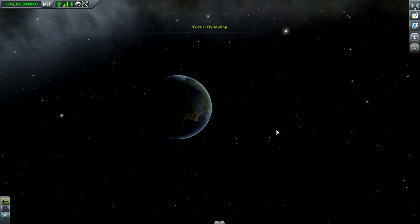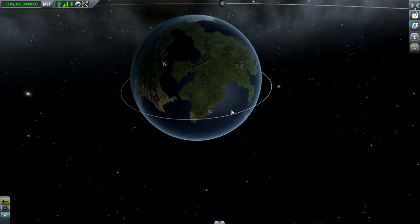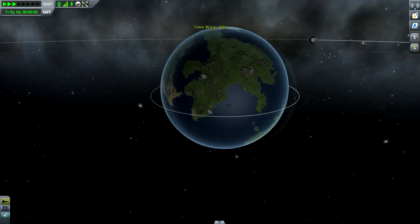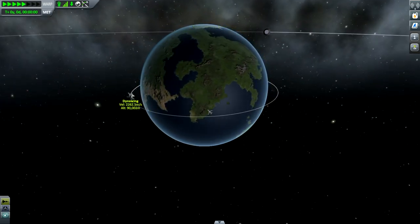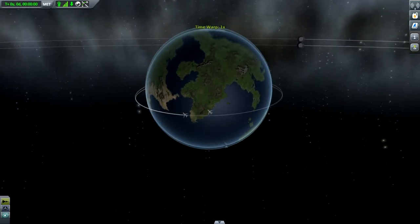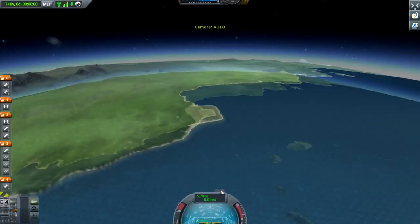We need to wait for the orbiting ship to fly overhead — otherwise we'll have to wait several orbits to catch it, because this Dino Wing maintains its constant speed. If we launch now and get into the exact same orbit, we will always be across the planet from one another. While on the launch pad, we can time-accelerate up to a thousand or a hundred times and wait until it is almost overhead before launching.